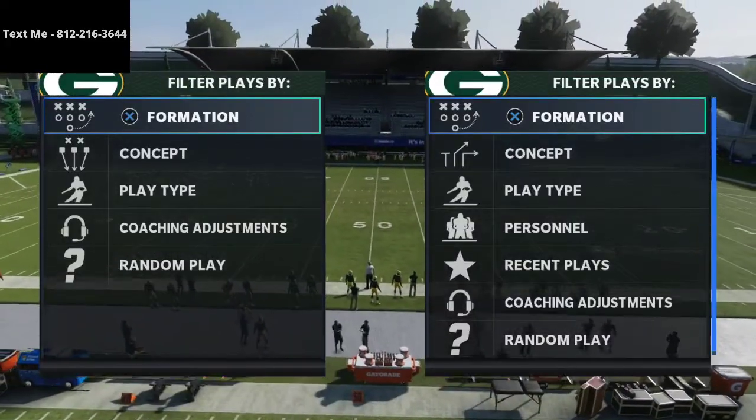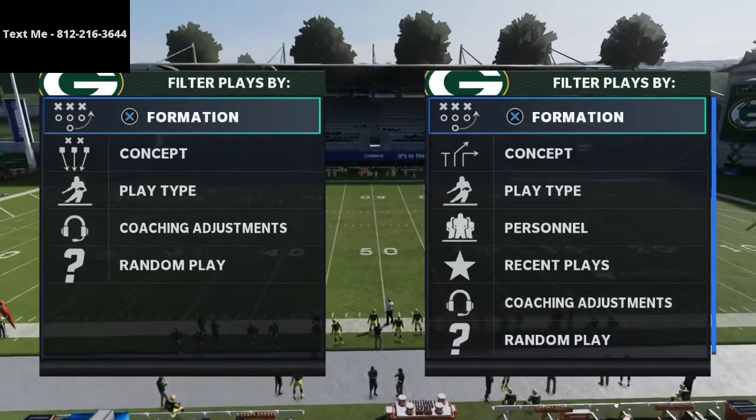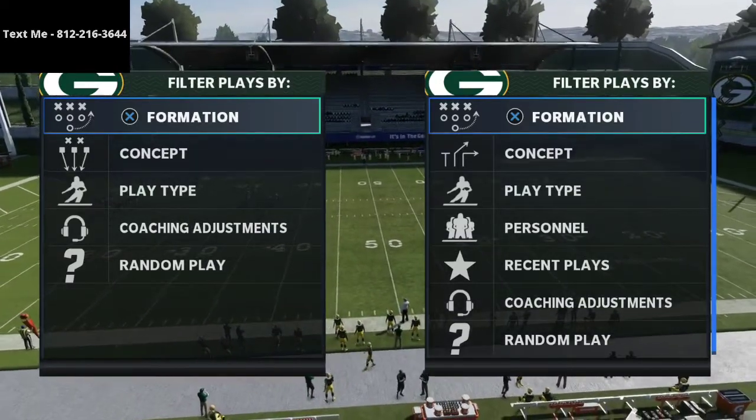In this video I'm going to be showing you how to stop the U-Trips formation with cover four quarters or cover four match in Madden 21.